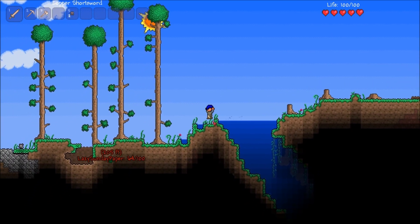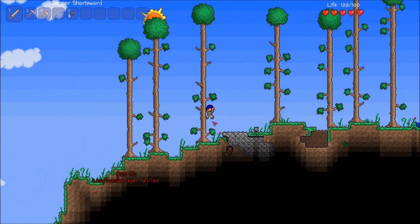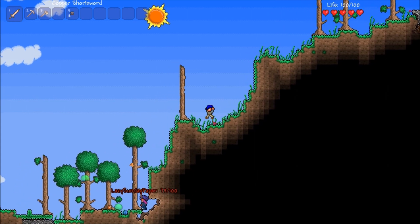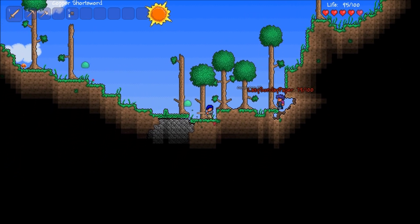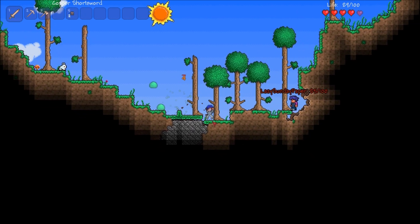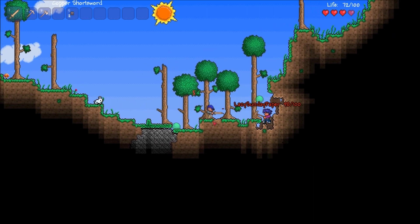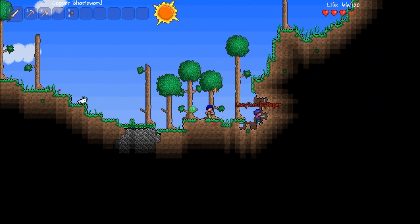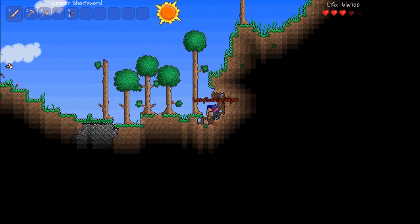We should just go mine for now. Get back, you green stuff. There are two green slimes here. Eyeballs. We're going to build our way back towards our place.